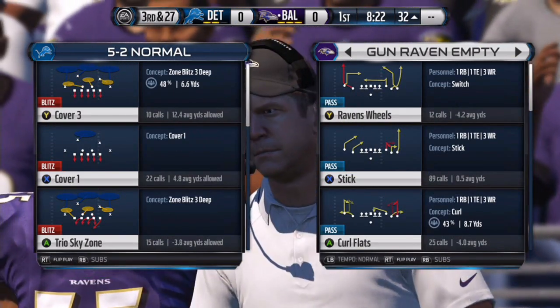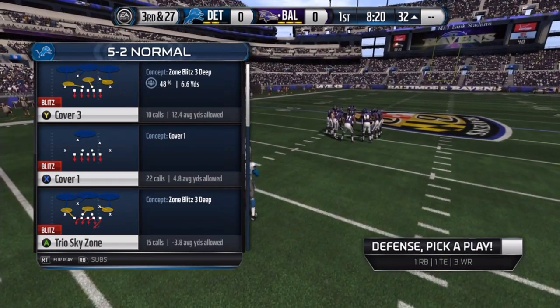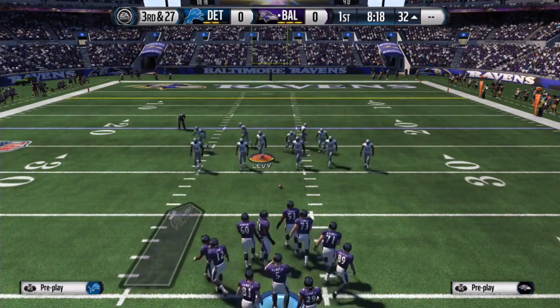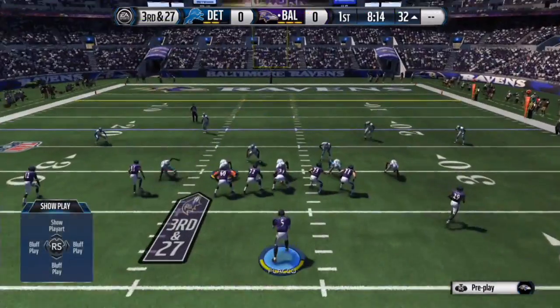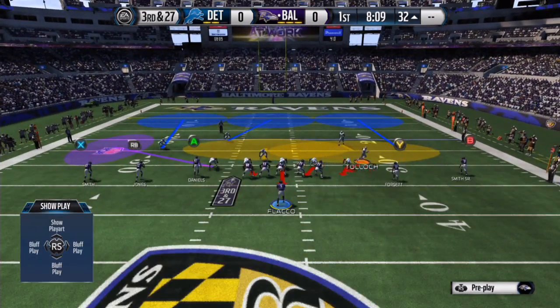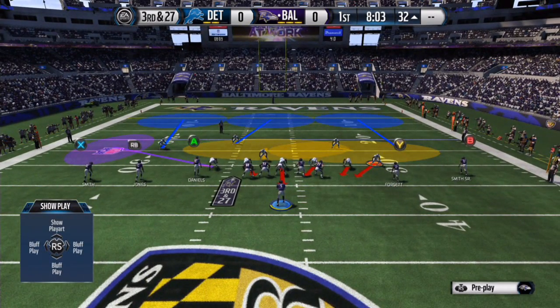We're gonna go into the nano blitz part now and the play is called Trio Sky Zone. In the 5-2, the pressure is not always consistent and that's why I don't really recommend sending blitzes — because you already have five down linemen. But anyways, this is the general setup.